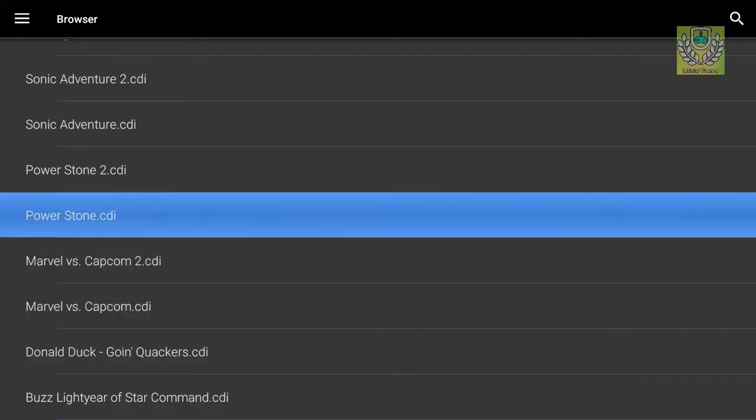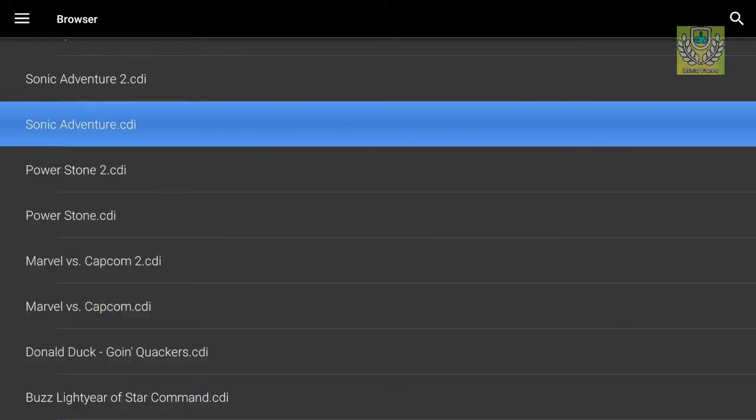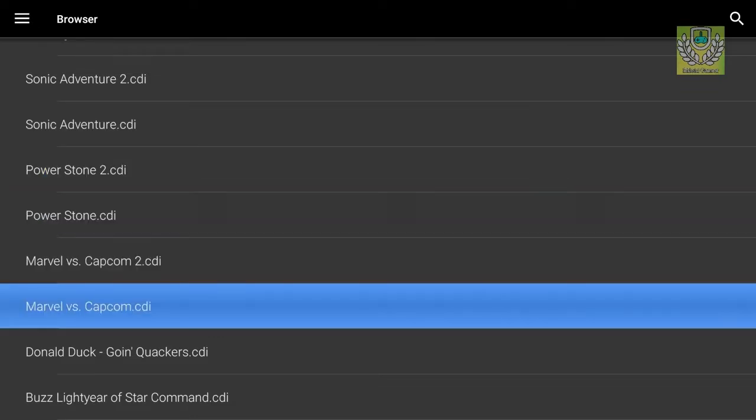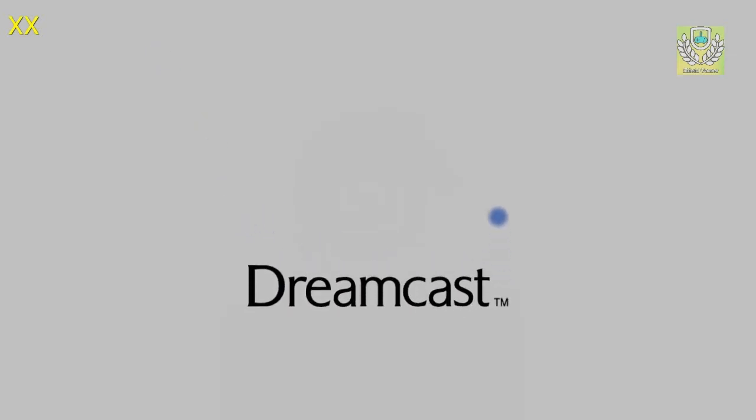Without further ado, we're gonna test out another game. The last time we tested out Sonic Adventure, so we are gonna try Marvel vs. Capcom — an old classic. Now with Marvel vs. Capcom, I miss it! This was an old game I used to have. With this game particularly, there's more than one version — the game has been ported to many different devices: the PSP, PS2.